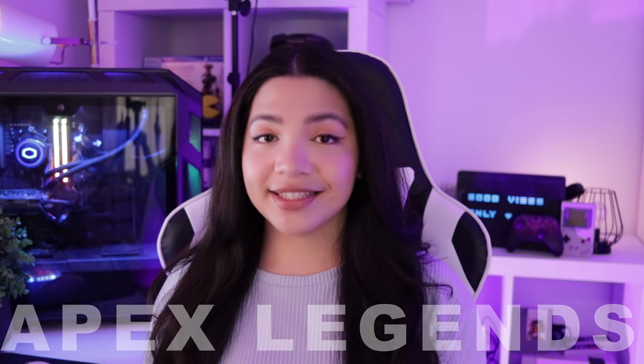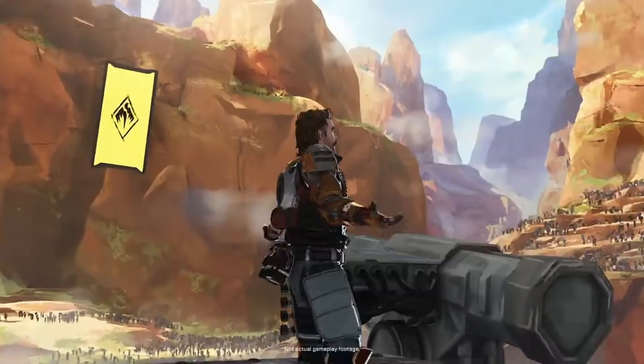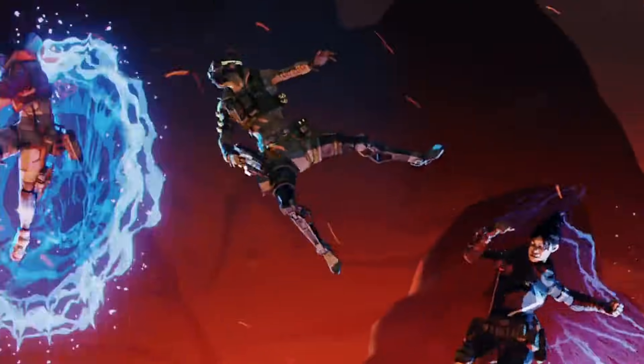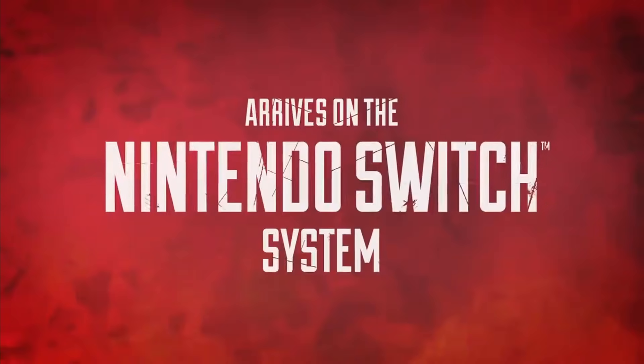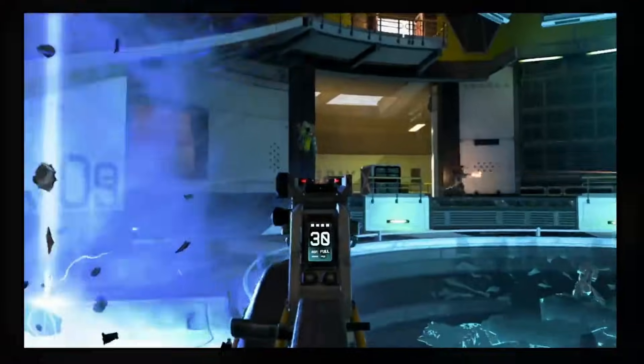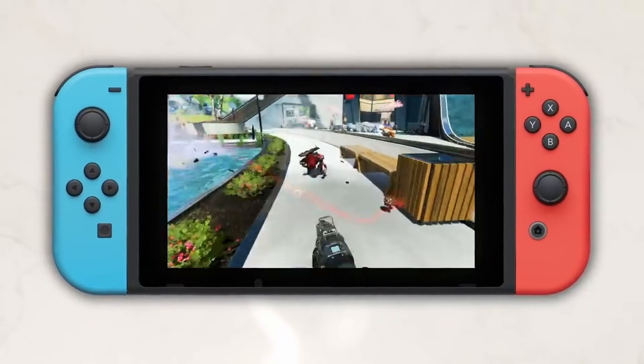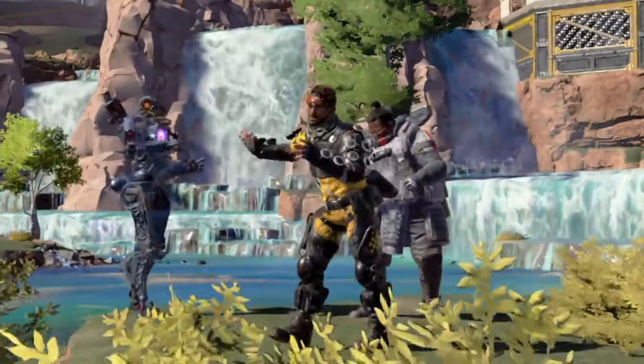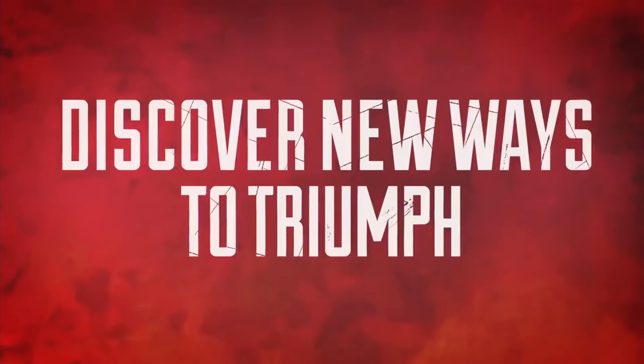Starting off with Apex Legends, which actually just came to the Nintendo Switch spring of this year. It's very cool to see more games being included on the Switch that have cross-play so that you can play with all your friends or family on different platforms. Apex Legends is a first-person shooter battle royale game where you get to select your hero from an ever-growing roster of legends with their own special abilities, so it really encourages strategic play with your squad. It's also really fun to play around with the different legends because each of them can play so differently.